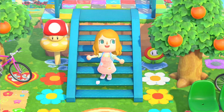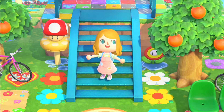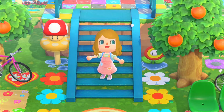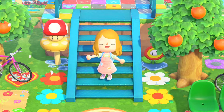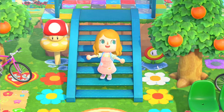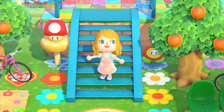Hi everyone, it's me Emily. Today I will be decorating my campsite on my kidcore island. Whilst I am going to try and keep within the kidcore aesthetic for this build, I also really wanted to explore some more pastel colors and make the build a bit more overgrown and busy. I really hope you still enjoy the style I took with it. If you enjoy the video, please consider leaving a comment letting me know, or if you have any suggestions for how I could make it better.